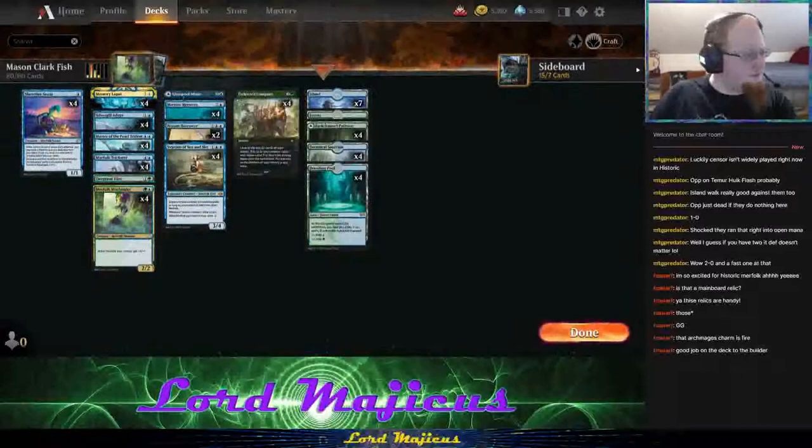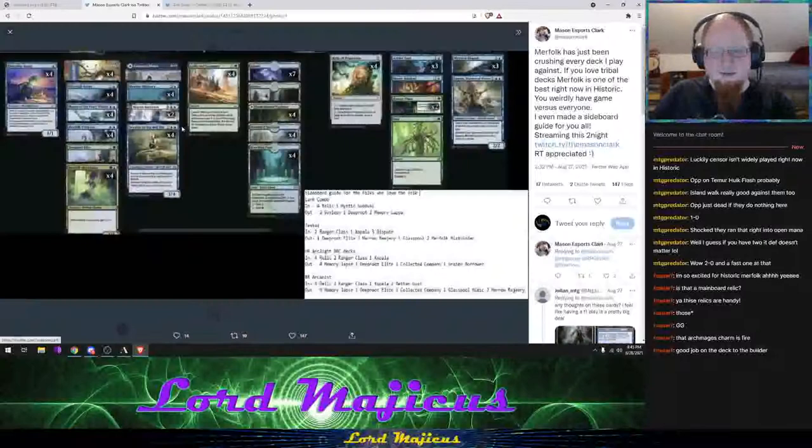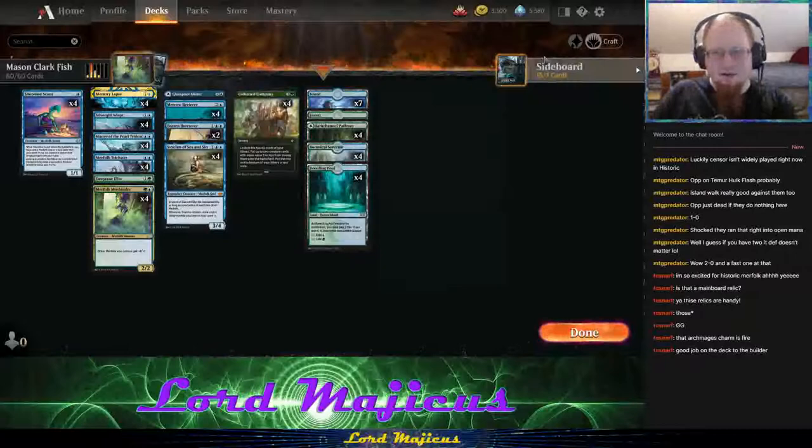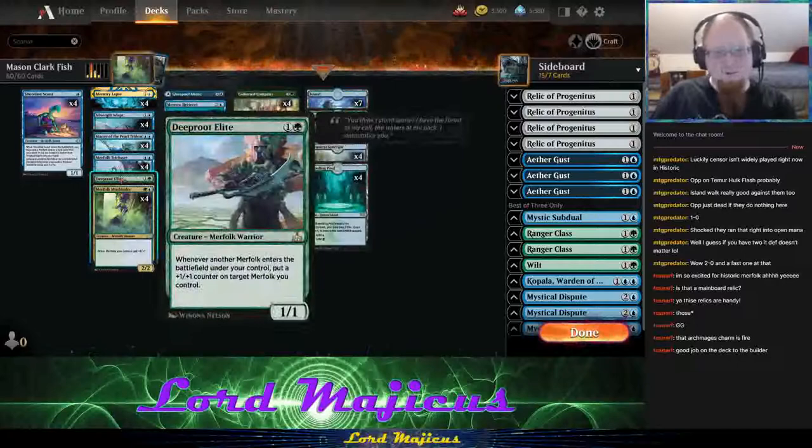Let's look at the next deck. This one is from Mason Clark's esports — he's got a sideboard guide posted alongside it. His list is designed for best of three, so we will be playing it in that format. His list is a more traditional Simic list, but it's got some spice to it — there's one Deeper into the Woods in the main deck, which I'm honestly not a huge fan of.